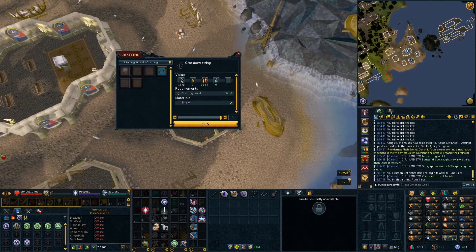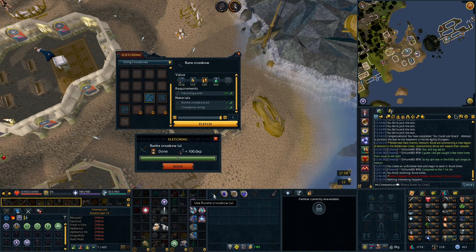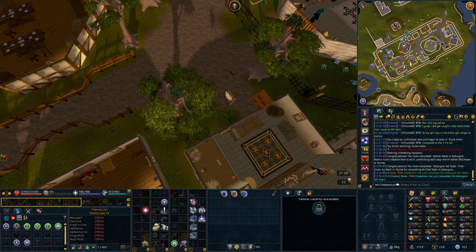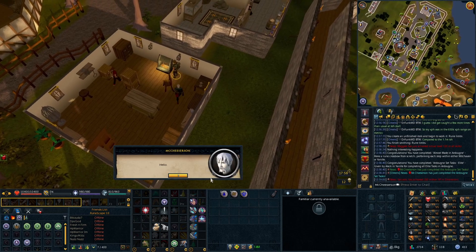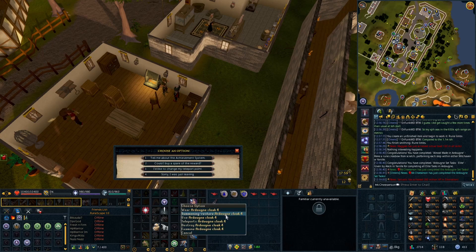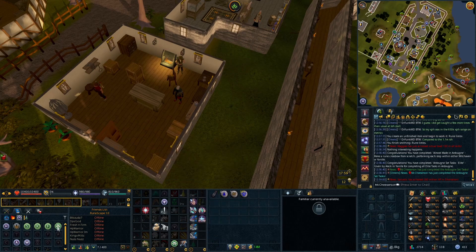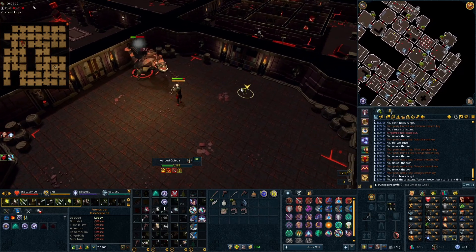Next is the Ardougne task set, which is a bit more annoying to complete. Here I'm making a rune crossbow from scratch in the Ardougne and Witchaven area — that was the final task I had to do for the elite set, probably the one I didn't have the stats for since you need a pretty high Fletching level. As far as the Ardougne cloak 4 goes, it's nice because you get unlimited uses of the Manor Farm teleport — prior to the elite tasks it's only about three times a day — so that makes herb runs much easier. You also get more buckets of sand, and a 100% chance to spawn an additional chompy bird if you're going for that completionist or trimmed cape requirement.